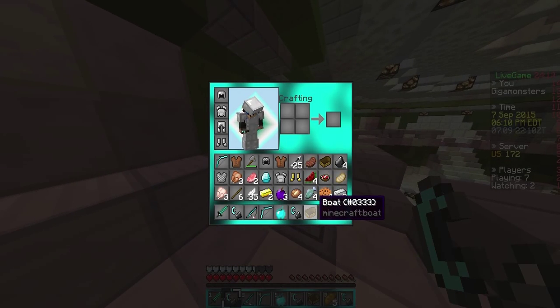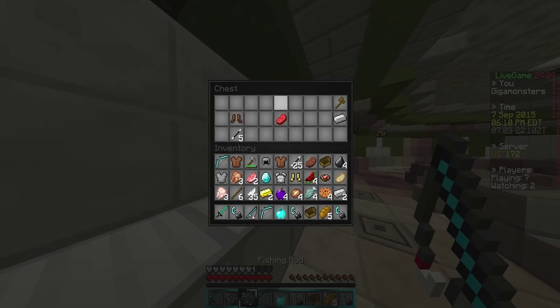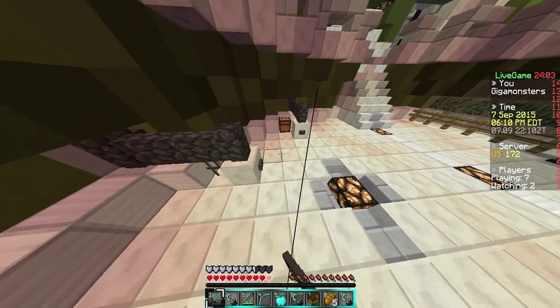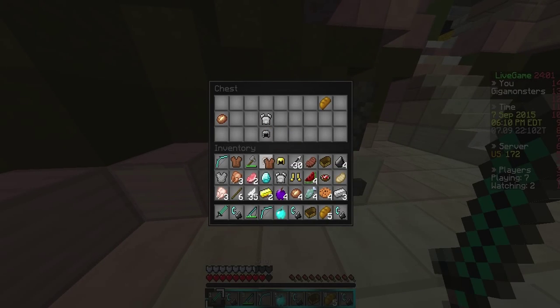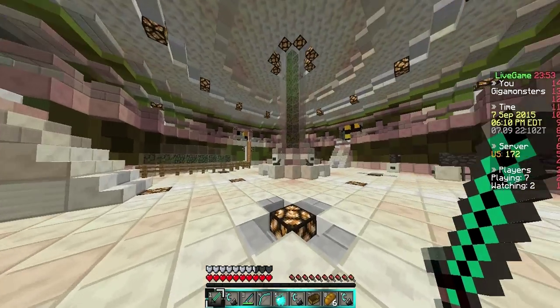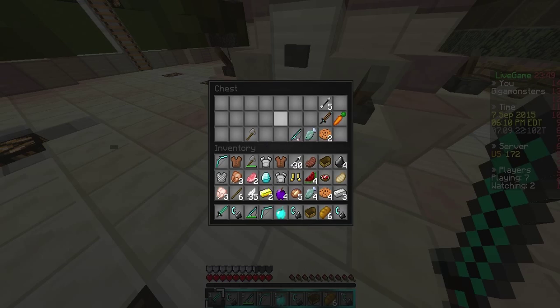We actually got enough room for all the flint steels and we got another iron ingot. Super stacked — what is going on? I'm gonna have to remember these tier two routes on this map. I think the tier twos are everywhere here. I have no clue what's going on.